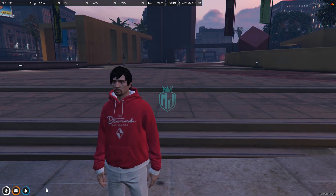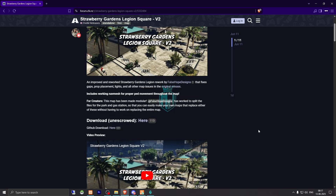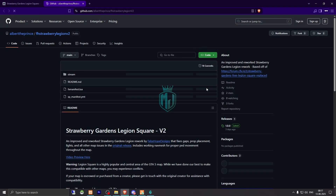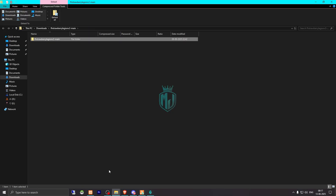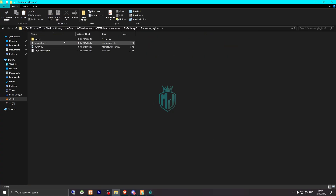First, we need to go to the website and here we have our map — Berry Gardens Legion Square V2 version. Scroll down and download it from here. You can also download it from the Tabx store or GitHub. After downloading, simply open the map file and extract it to your resources default maps folder.